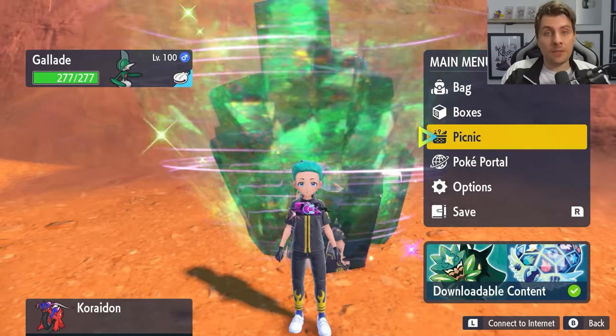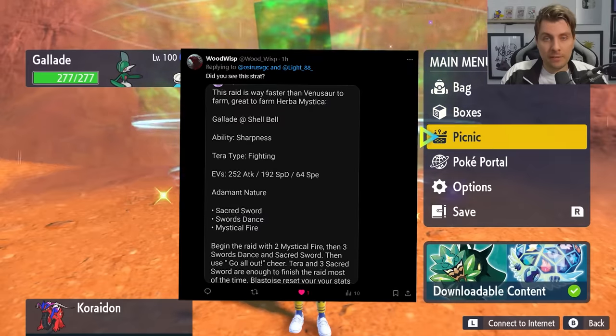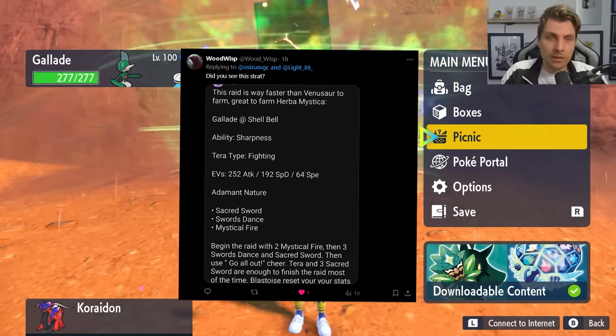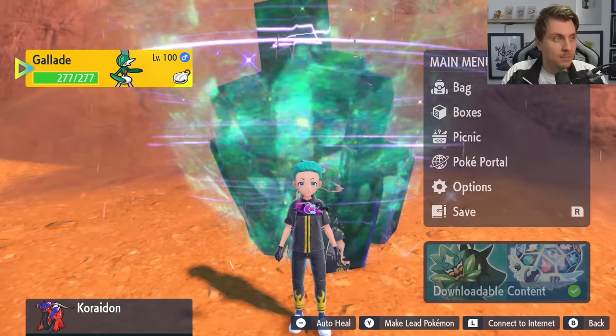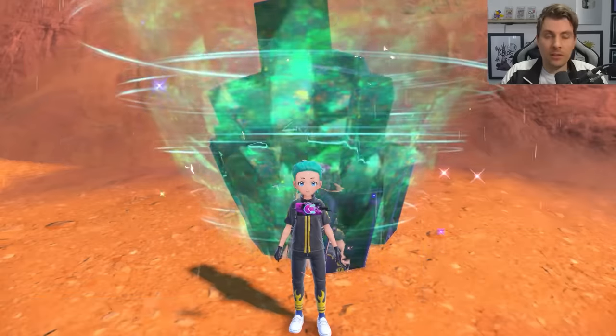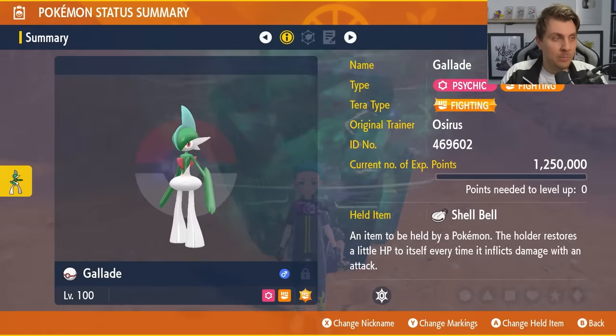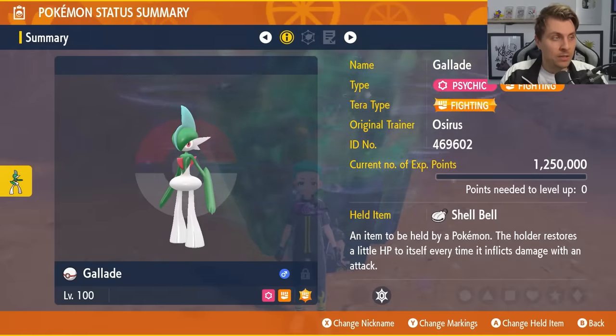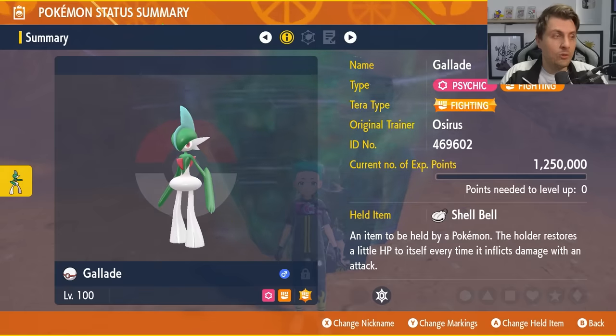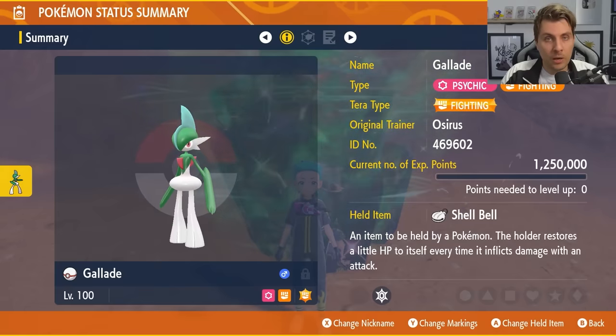I have to give a huge shout out and credit to Alpha Clement on a Reddit thread, and also to Wood Wisp who brought this to my attention. This build is very good — I've seen other content creators cover Gallade, but this one specifically runs through the Blastoise very quickly. Gallade is the Pokémon we're featuring, at level 100 — make sure you hyper train it so all IVs are set to 31.